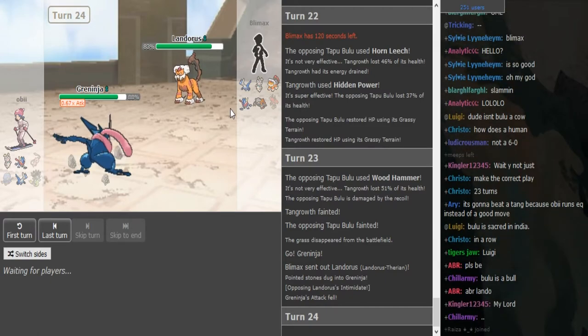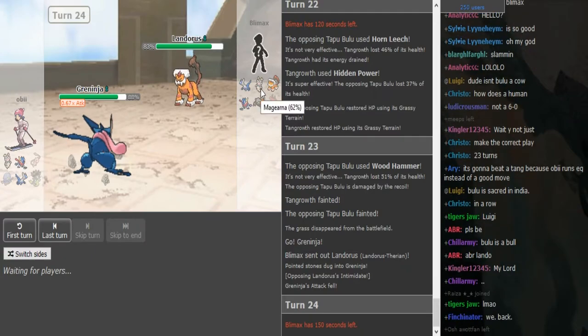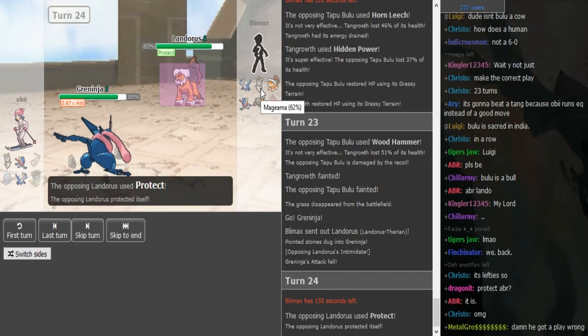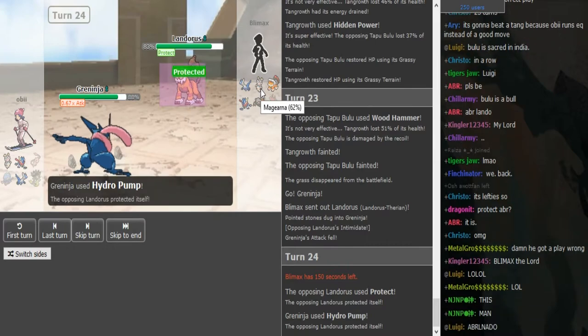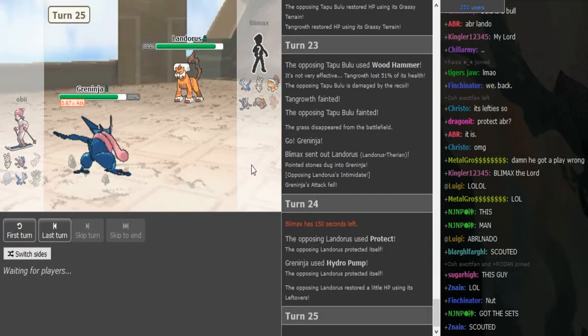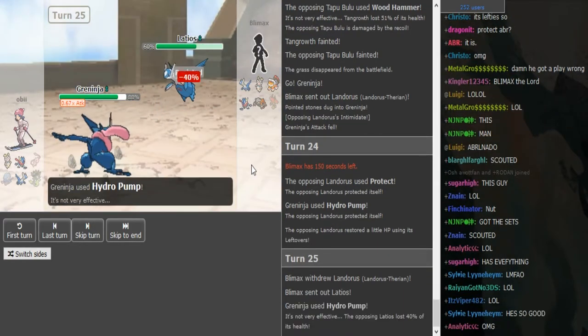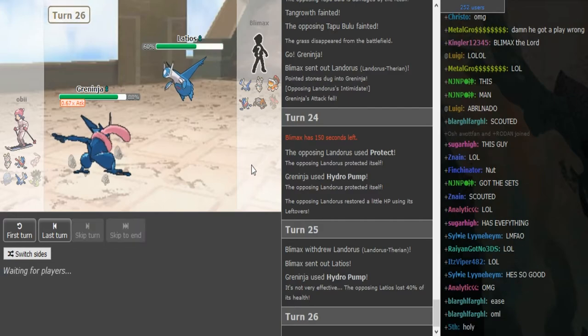When Greninja comes out here, Magerna can't switch in anymore. Protect is really clutch here to make sure he doesn't lock himself in, and this gives a free Latios because you know he's locked into Hydro Pump.